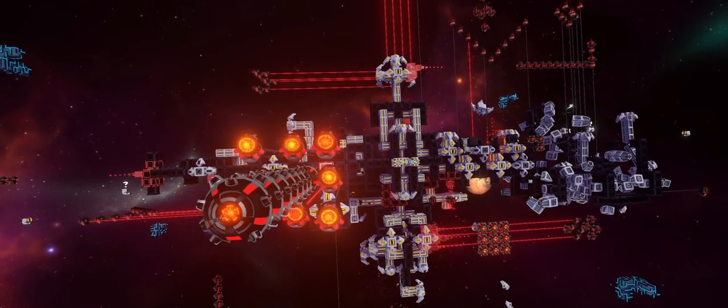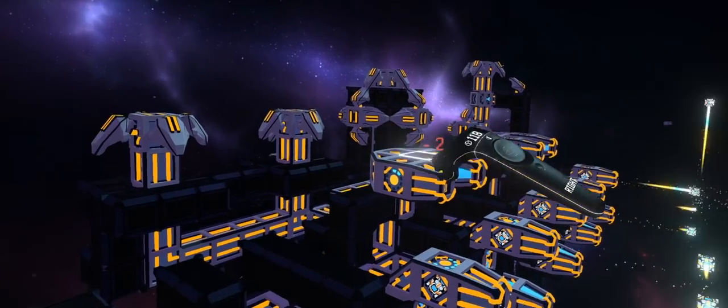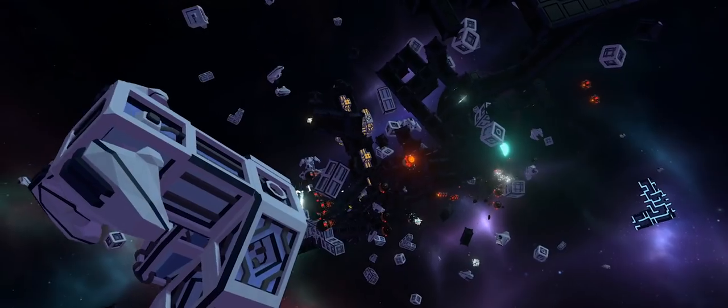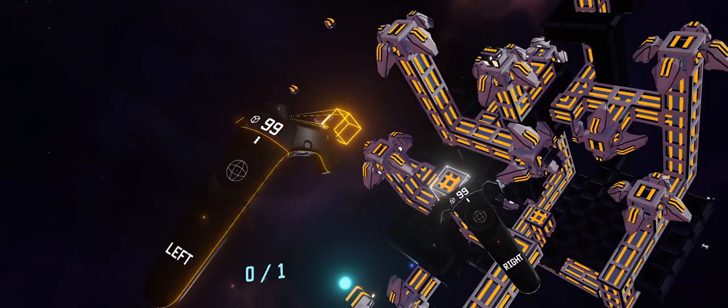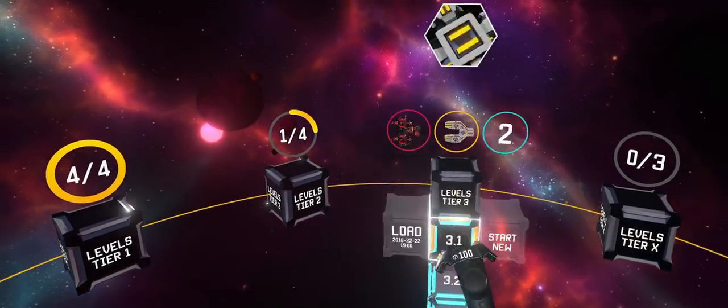But watch out for incoming enemy ships. Strategically place turrets at wall blocks to prevent the devastating destruction of your spaceport. Will you manage to reach all the monuments in a level and proceed to the next mission?